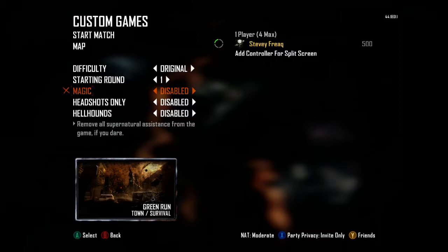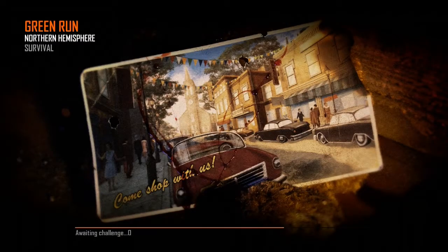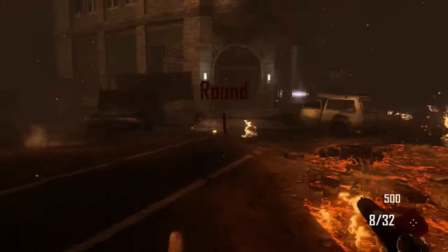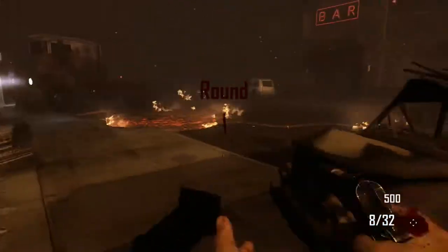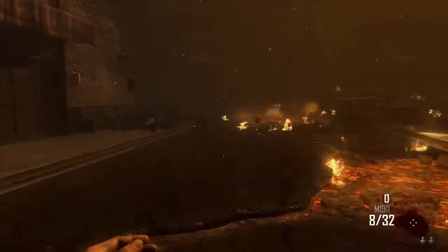The challenge I'm doing is no magic, but it's kind of a custom one since it wasn't on my challenge list. It's no mystery box and no perks - just wall guns. Classic zombies, like Nacht der Untoten on World at War. I can't even be tempted to buy a gun from the mystery box or get monkeys or buy a perk because it's just not there.